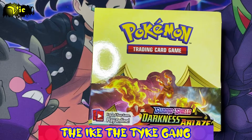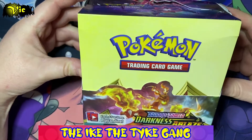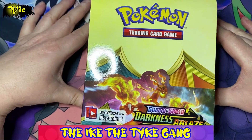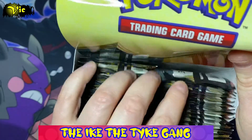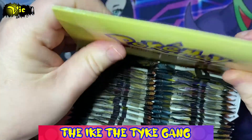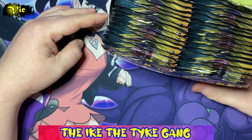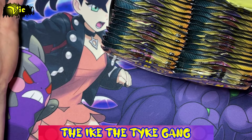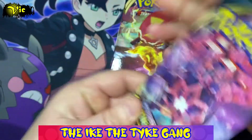Hello everybody and welcome to another video. Today we are going to be opening this whole booster box — it's Darkness Ablaze. I managed to find this on a really good deal, a discount from £95, which is pretty awesome. We're going to open it up in an attempt to get some more cards for our Darkness Ablaze set, which I've been trying to complete for some time. It's been out for over a year — about 18 months — it came out in the summer of 2020.